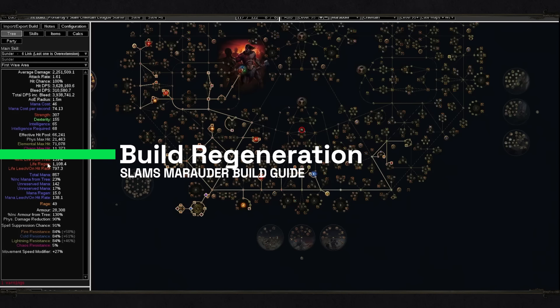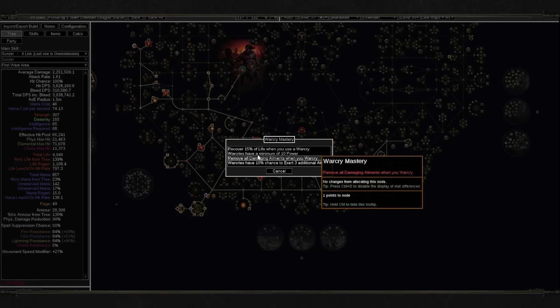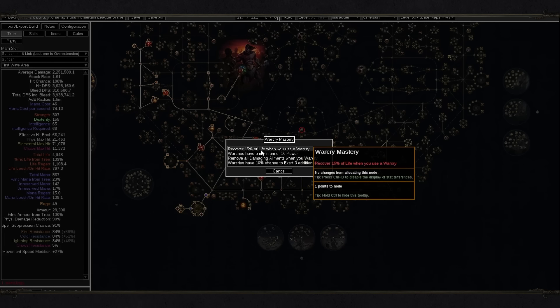Talking about regeneration: right now in the late version of the build I have 1100 life regeneration per second, together with 800 life leech on hit rate. The whole regeneration of the build is going to be insanely high. We can also add Master Recarer — 15% of life when you use a Warcry. I currently don't have it in the level 95 version, but we can pick it later on, and I'm sure it's going to feel amazing because you will regenerate huge chunks of life constantly while doing almost nothing. Keep in mind that the Recarer 15% of life when you use a Warcry mastery works only with Warcries that you cast yourself — if they are automated, you're not going to receive the 15% of life.